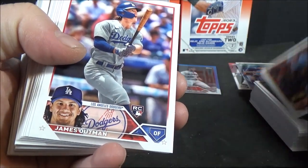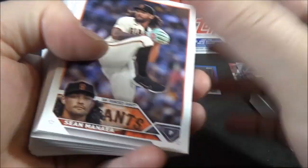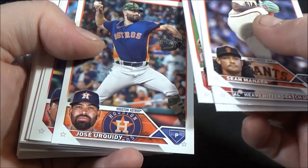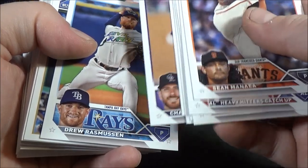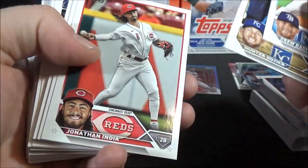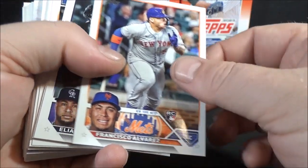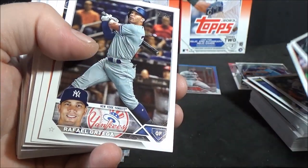Victor Caratini, James Outman — rookie. So we're seeing some different names. Jake Burger, Sean Manaea, Superstar Talk, AL Heavy Hitters. Chris Bubic, Mackenzie Gore, Future Stars. Jose Abreu, Luke Voit, Chad Kuhl. Gru Rasmussen, Hunter Dozier, Jonathan India, Chris Taylor, Spencer Torkelson — Future Stars. Joey Gallo, Francisco Alvarez — rookie. Elias Diaz, Dakota Hudson, Rafael Ortega.